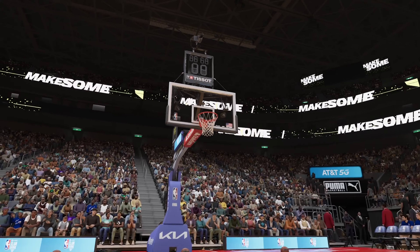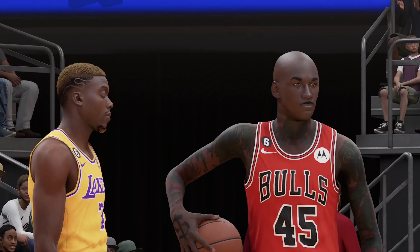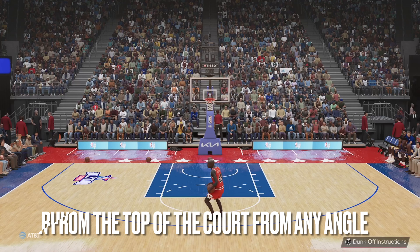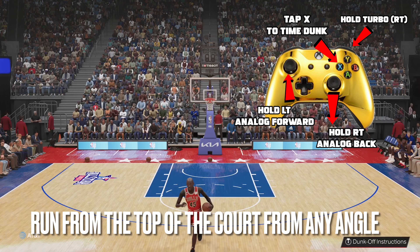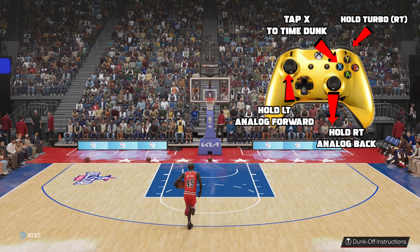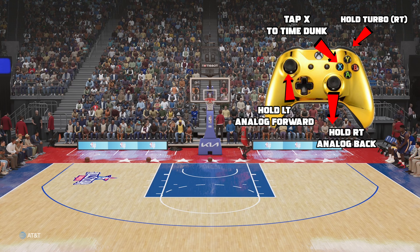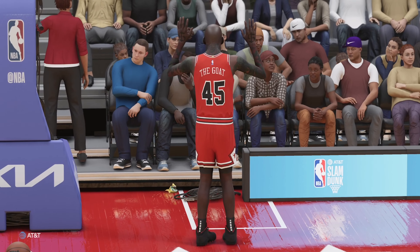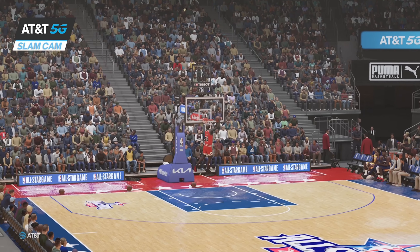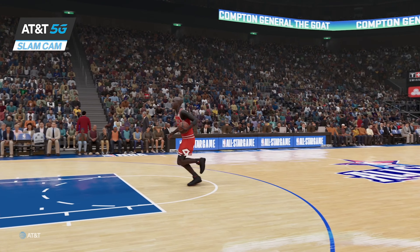To start this off, before you go into the dunk contest, go to your badges and make sure you equip Limitless Takeoff on Gold or Hall of Fame, and throw Posterizer on there too just to get some extra dunk animations. This will maximize your dunk animations so you'll get anything from 44 and up every time you dunk — you won't get less than a 44 with Limitless Takeoff on Hall of Fame equipped. So if you want to get 50s, 44s, 45s, 48s — equip that before you jump in.